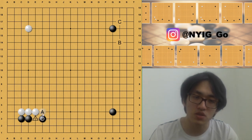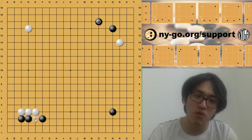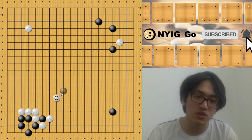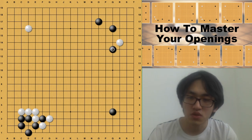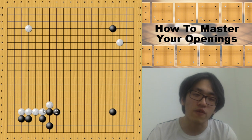White now has two choices: one is to give up the ladder and play the push at A; the other is to try a ladder breaker at B. B is a direct ladder breaker. If white has this nice move, white can push and cut. If white successfully ladders black, even if black has a counter ladder breaker, white can simply capture. The result in the bottom left corner would be too good for white. Even if black gets some compensation on the top right corner, it's not enough. When white plays this ladder breaker, black plays a consuming move.